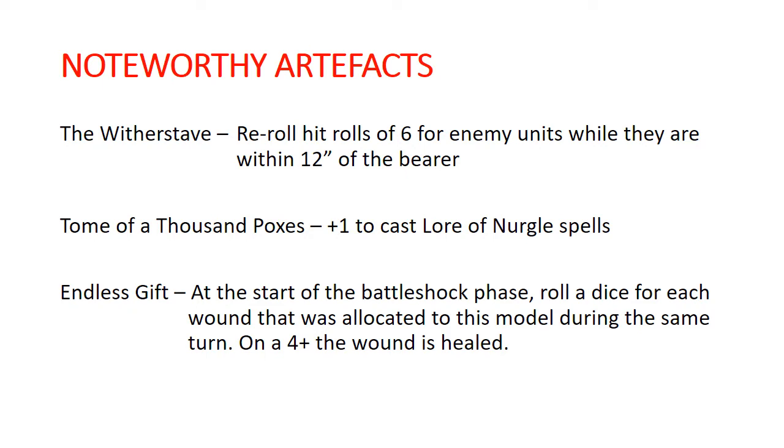Just to clarify how the ordering works: your opponent rolls to hit, they roll to wound, wounds are allocated — at that point you count up how many wounds are allocated to the Great Unclean One. Then you get your five-up save. Then during your Battleshock phase, you roll a die for each wound that has been allocated, not how much damage has been taken.